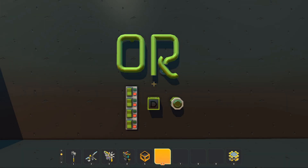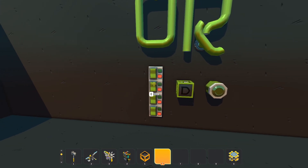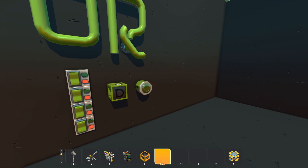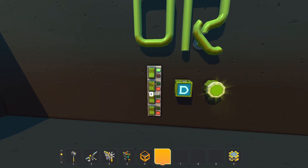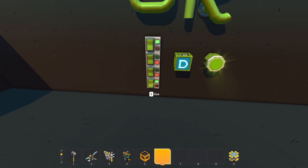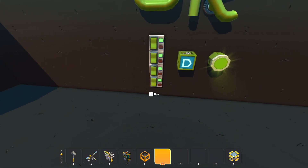Next up we have the OR gate, and this one's a little different. It's set up as: this OR this OR this OR this — so any of these can be turned on and the conditions are met for the light to be active. It doesn't matter which ones are active, as long as one of those conditions is met. That's the OR gate.